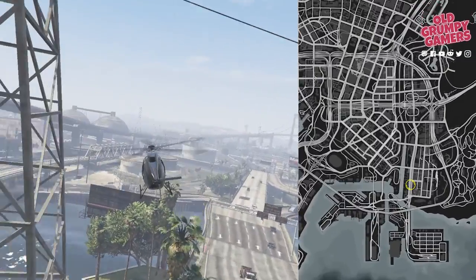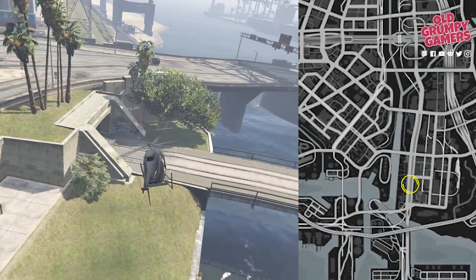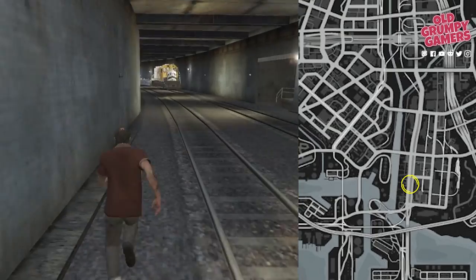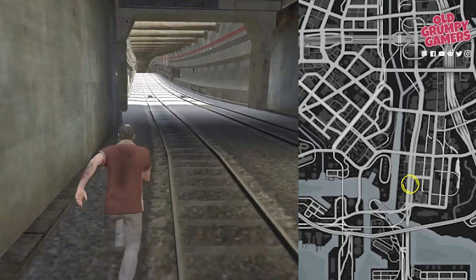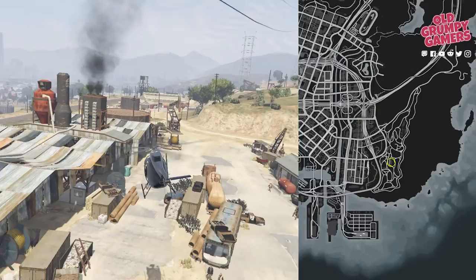The next one's a bit of a pain — it's located along the tram line near where the LS Car Meet would be in GTA Online. The easiest way to get to it is to follow the tram line on the map to the exit, then head in on foot or on a bike. Once you're in the general vicinity you can find the letter on the landing next to the tracks.